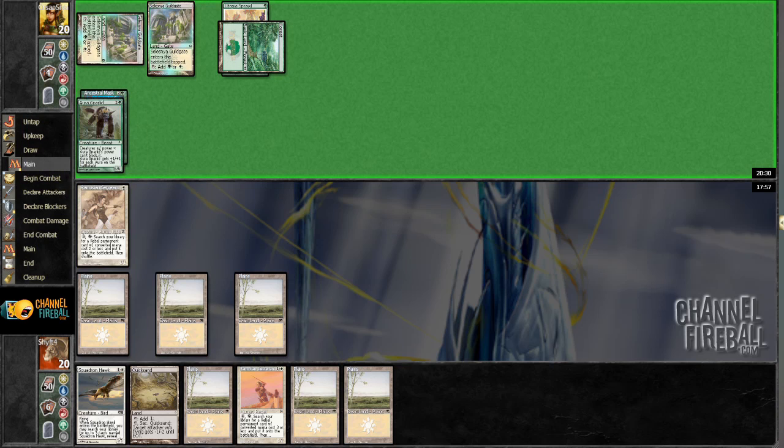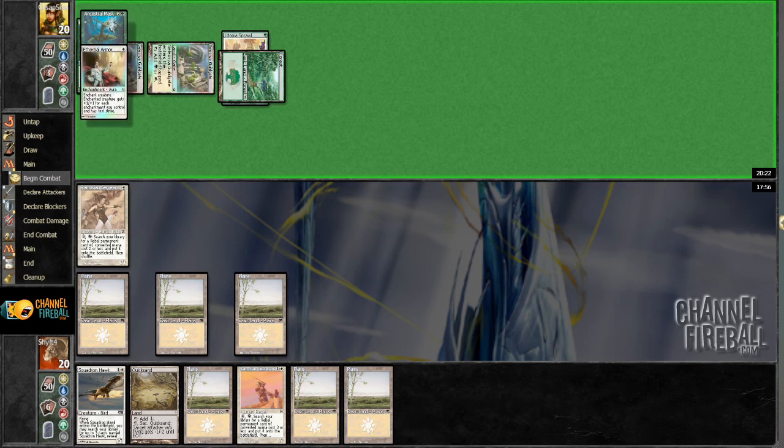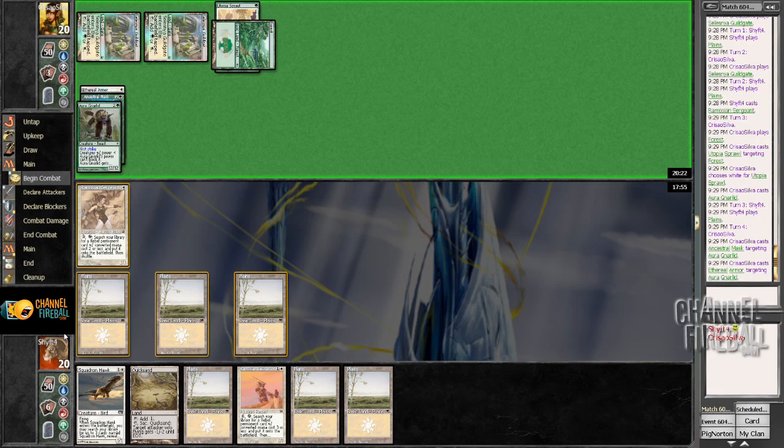Ancestral Mask — let's see how big he can make it this turn. Ethereal Armor, and I've got to do this again. So I take 12. Pretty strong.